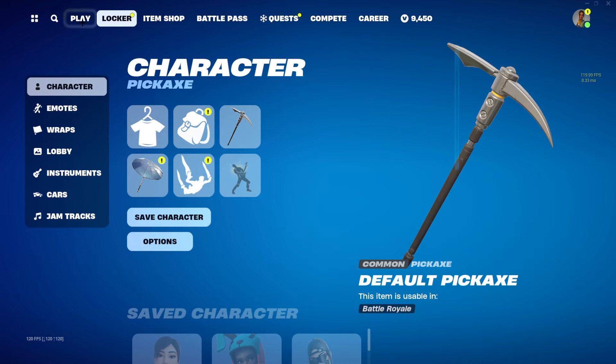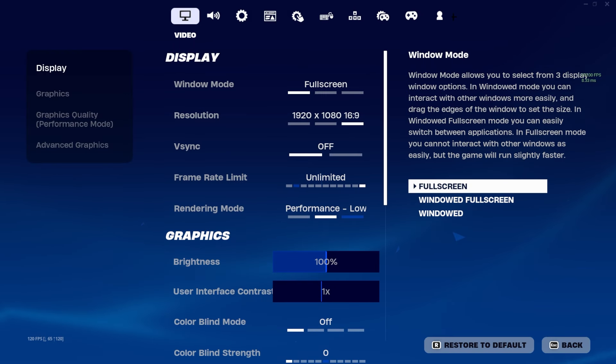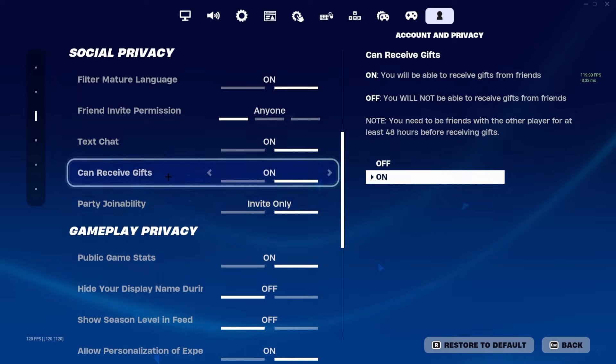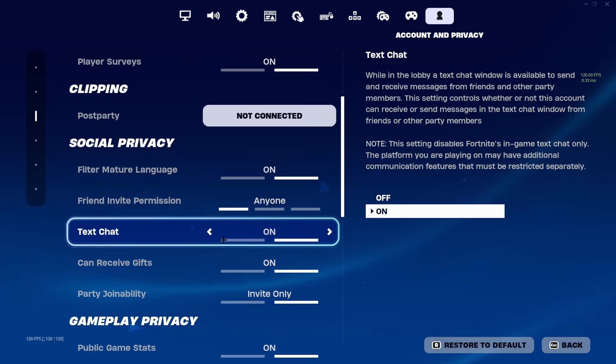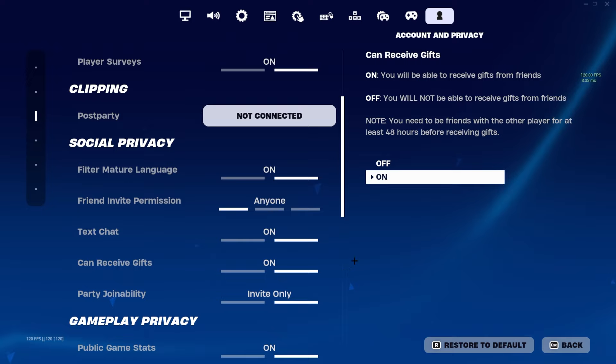Make sure everything's default. Then go to your settings and make sure you have this important setting turned on. Go to the final section, Account and Privacy, then scroll down to Social Privacy. There's a setting called Can Receive Gifts — make sure you turn that on. If Can Receive Gifts isn't on, this won't work.